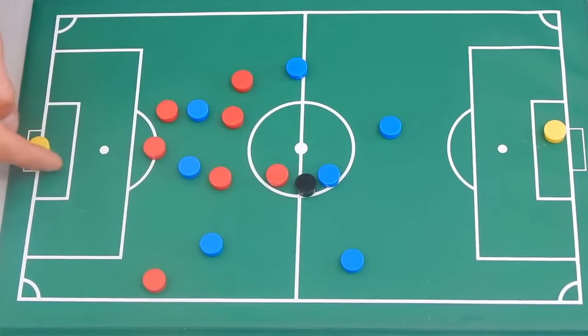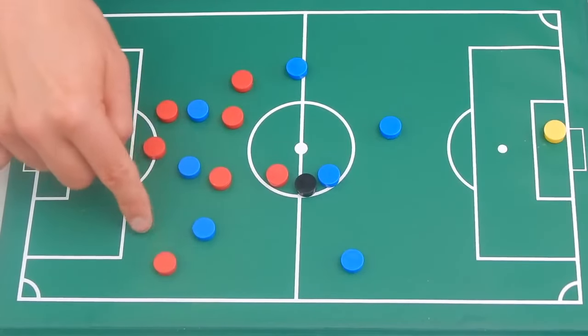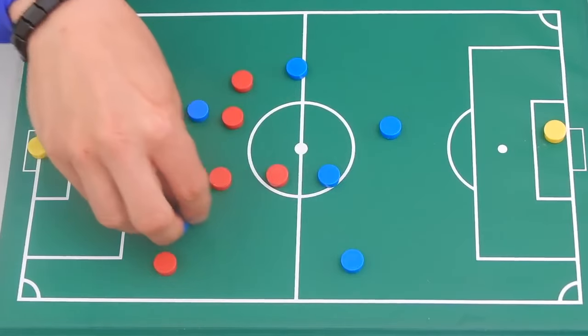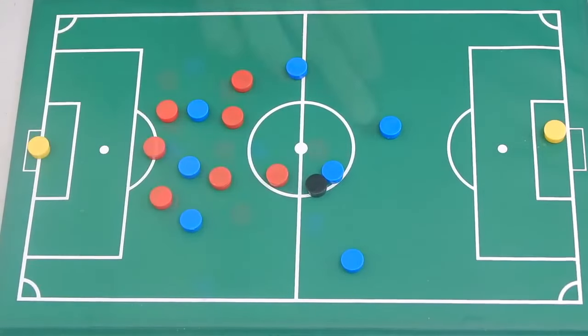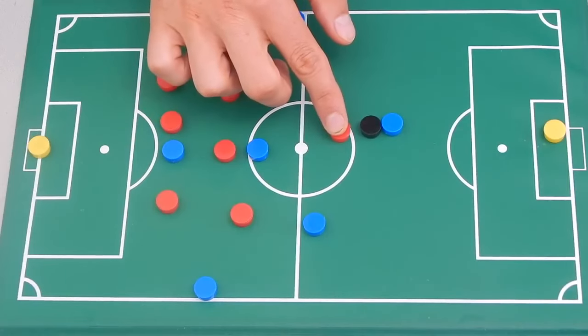So number one: goal side and inside. I want to be inside — closer to my net than him. If he's inside of me, he has a better opportunity to score. If I'm defending, I want to get narrow and tight to my other defenders. I want to be inside of him. The player who is closest to the ball needs to press.